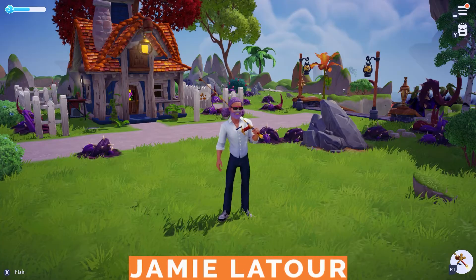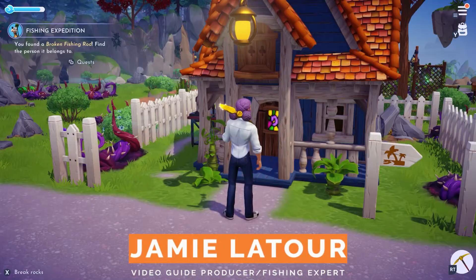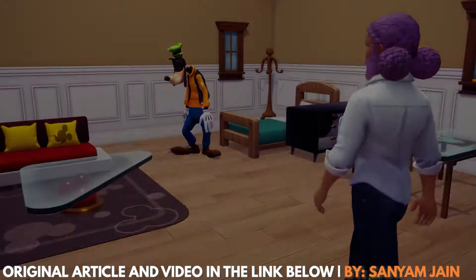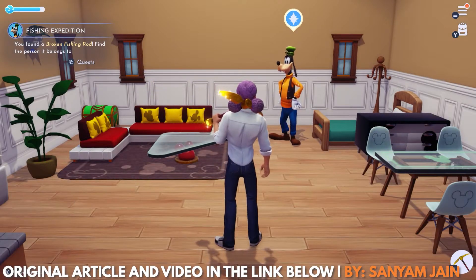Fishing can be a good way to earn money and find food in Disney Dreamlight Valley. To get the fishing rod, you first need to find Goofy. We recently posted a video on unlocking this dippy dog on the channel, and you can check that out along with the written guide in the links in the description below.